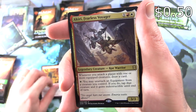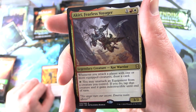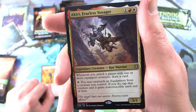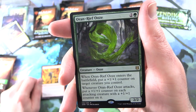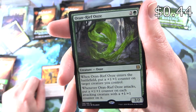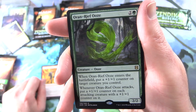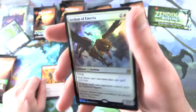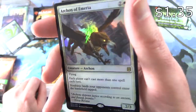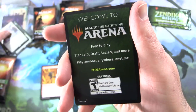The rare is Akiri, Fearless Voyager — a Legendary Creature Core Warrior. Whenever you attack a player with one or more equipped creatures, draw a card. For one white, you may unattach an equipment; if you do, tap that creature and it gains Indestructible until end of turn. We get another rare: Oran-Rief Ooze, a 2/2 for three. When it enters the battlefield, put a +1/+1 counter on target creature you control, and whenever it attacks, put a +1/+1 counter on each attacking creature that already has one. And another rare — a foil rare! Archon of Emeria, a 2/3 for three. Welcome to the arena — nothing from the list, alas.